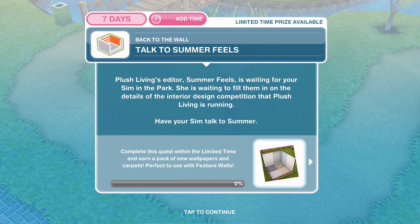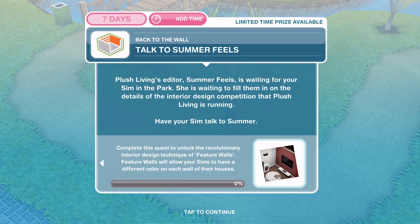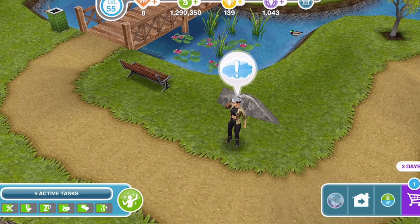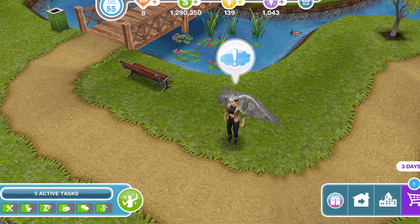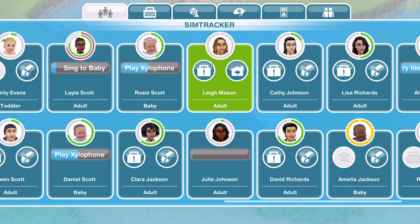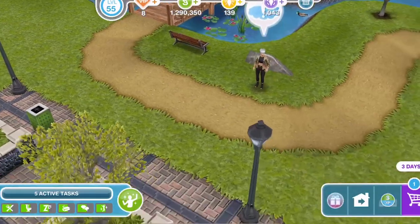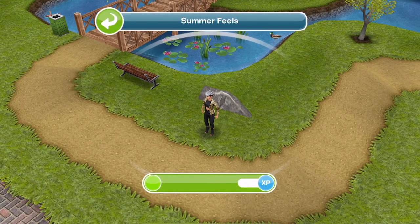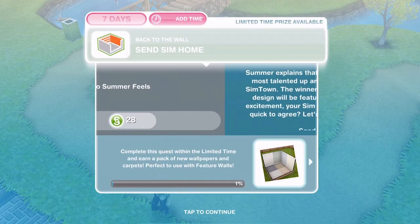The first task is Talk to Summer Feels. Plush Living's editor Summer Feels is waiting for your sim in the park to fill them in on the details of the interior design competition. Let's call over a sim to the park, then click on Summer — Talk is 30 minutes. We've finished talking.